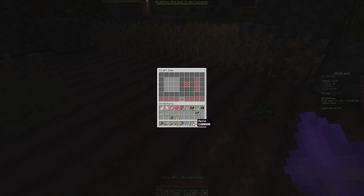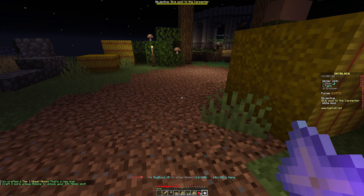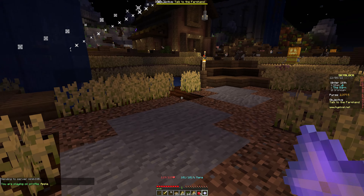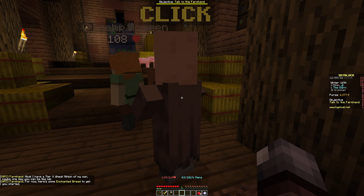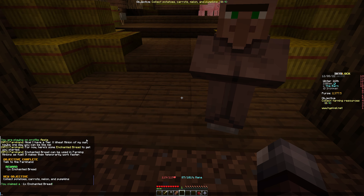Let's open up the crafting table, put the hoe in the middle and go around with wheat. There we go - we get our wheat minion, it's our second minion. We got the cobblestone one for free. If we craft three more we unlock another minion slot, so that's useful. The farmhand says: 'Nice! I have a tier 10 wheat minion of my own. Here's an enchanted bread to get you started - enchanted bread can be used in farming minions as fuel to make them temporarily work faster.'